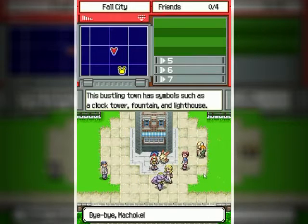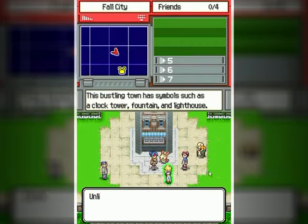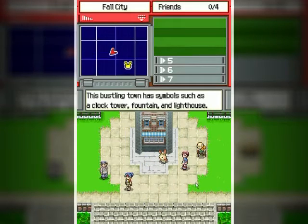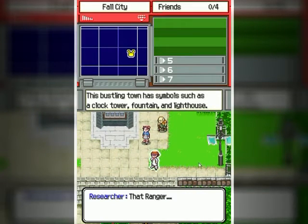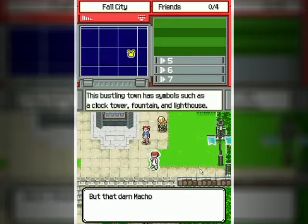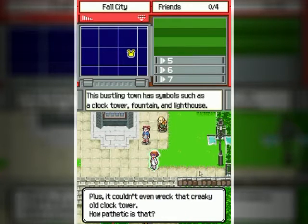I had an idea on why it was rampaging. You better run. So back to the Ranger base. Was that the one that was abusing the Machoke? It was.